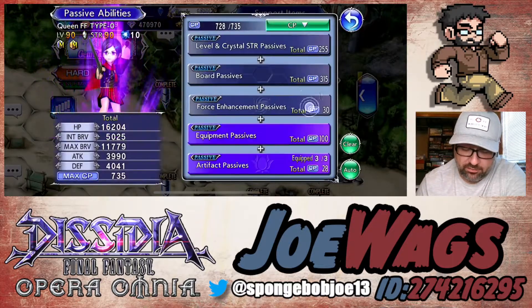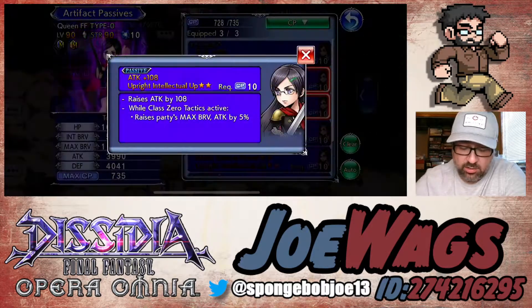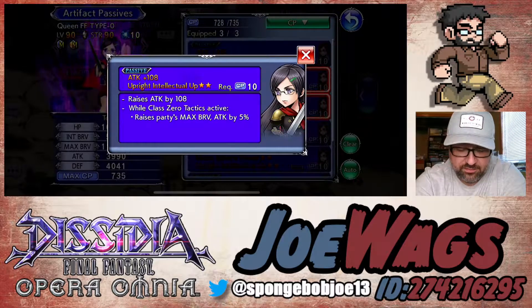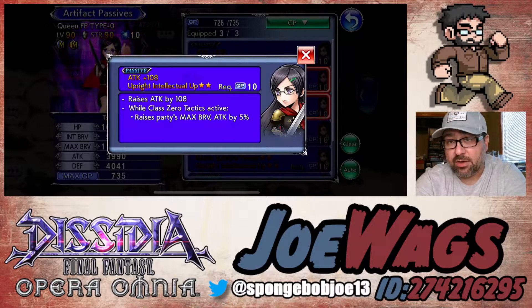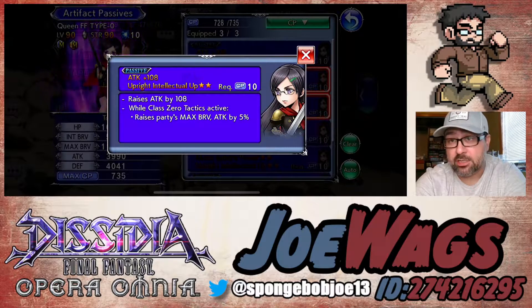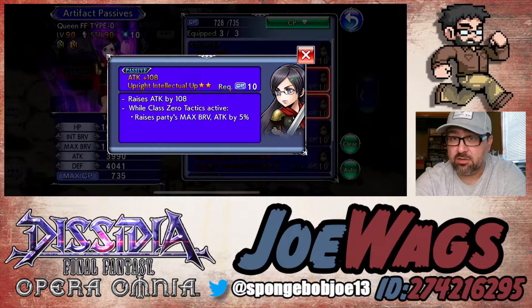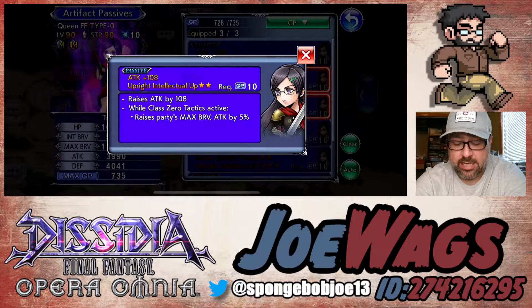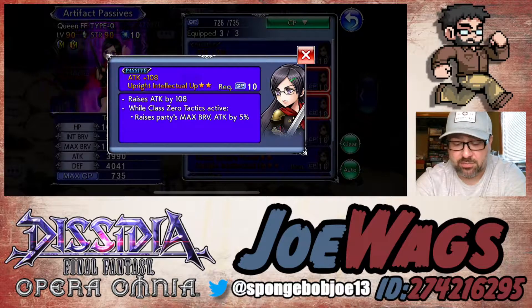For the artifacts, it's going to be Attack 108 and Upright Intellectual Up, which is her C50 passive. Anytime you're getting party stuff out of artifacts I usually prioritize that. So the Upright Intellectual you should prioritize the most, because you're getting party max brave and attack with it — it just helps her auras basically, giving an extra 15% to those if you have three of them on. Attack 108 would be your next priority to help boost her damage, but you could do max brave or something else there if you need to.